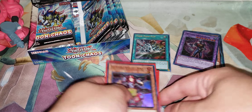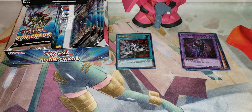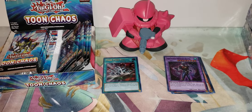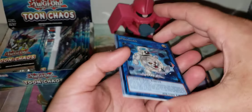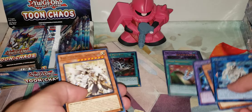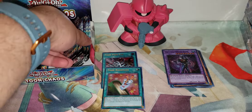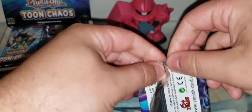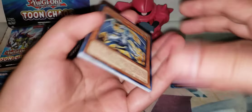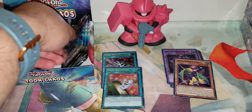We'll put those Ultras aside so we're not confused. Toon Bookmark — oh my god, this is a bad box. Two Ultras down and they're both garbage. I forget how much Toon Bookmark is worth, but yikes — back-to-back like that. I don't like that.